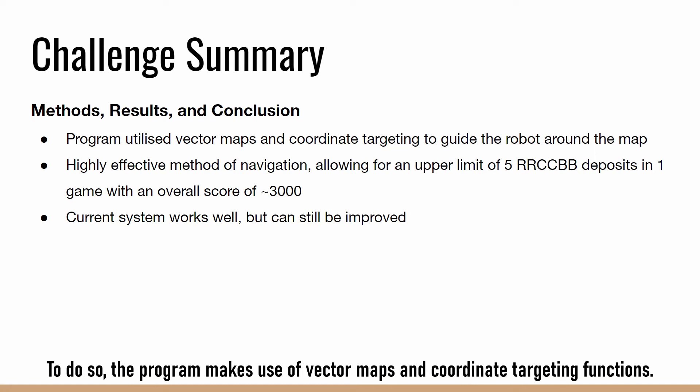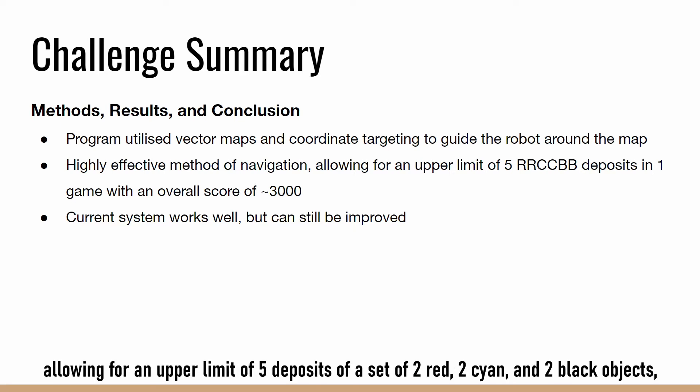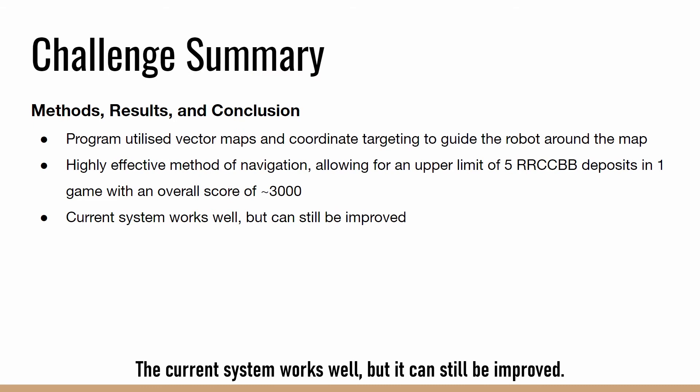To do so, the program makes use of vector maps and coordinate targeting functions. This proved to be a highly effective method of navigation, allowing for an upper limit of five deposits of a set of two red, two cyan and two black objects with an overall score of about 3000. The current system works well, but it can still be improved.